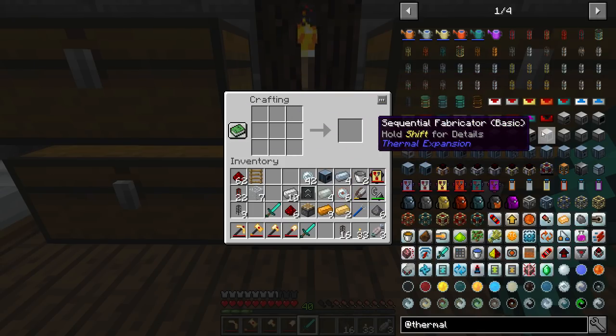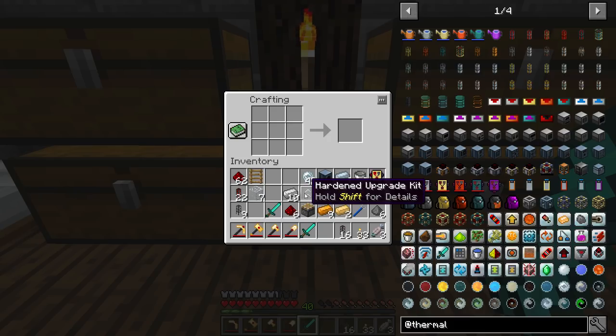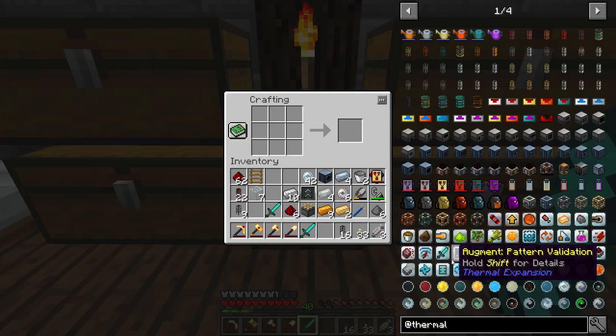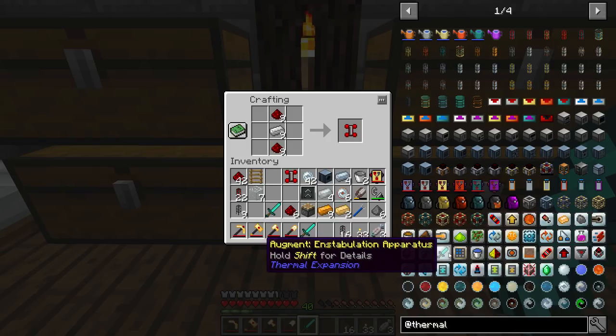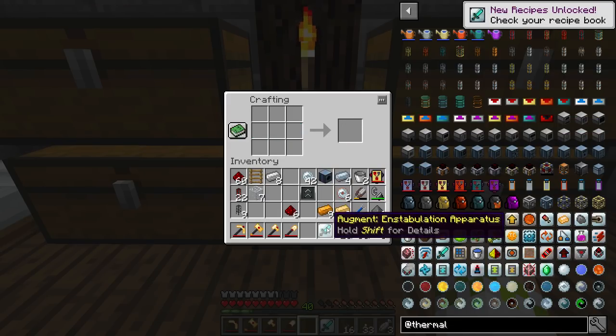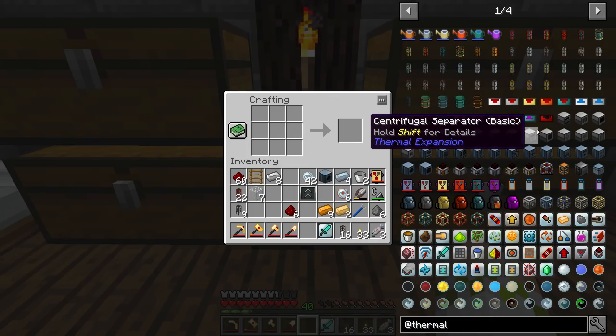What we're going to be putting the morbs into is the centrifugal separator. We do need to add an augment to it — we have the hardened upgrade kit — and that is going to be the Instabulation Apparatus. Very weird names for everything we're working with today. Instead of separating stuff into its chemical components, it'll sort of do that with mobs, separating the mob into its drops by chopping it into little bits — hence us using two diamond swords in the recipe. So we're making another servo and an invar gear to craft this.